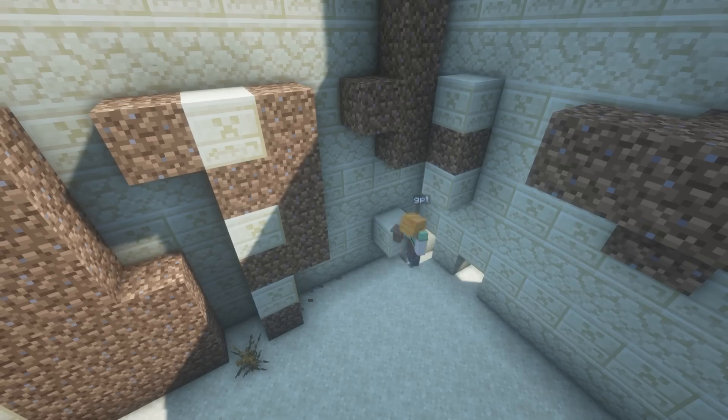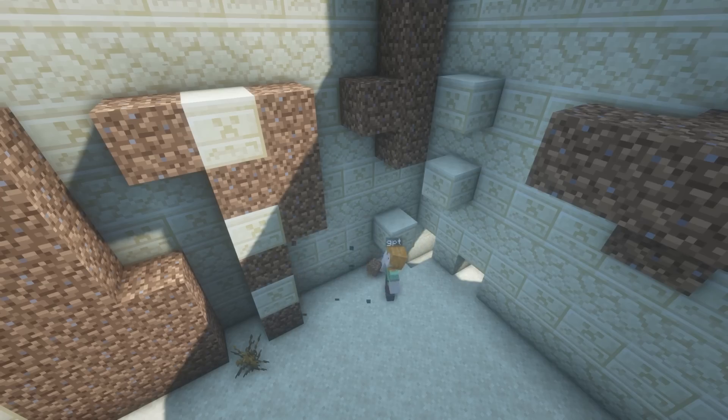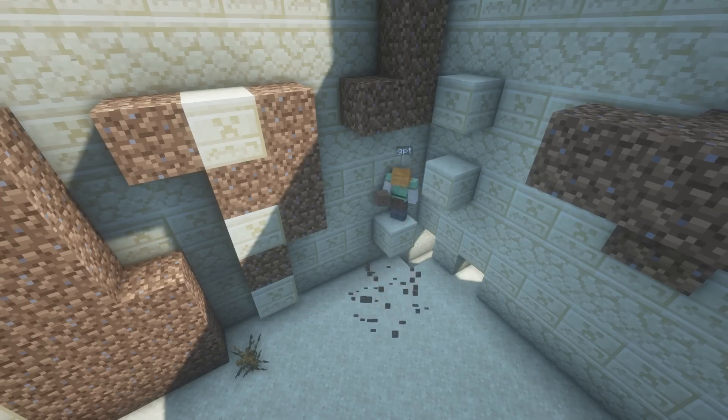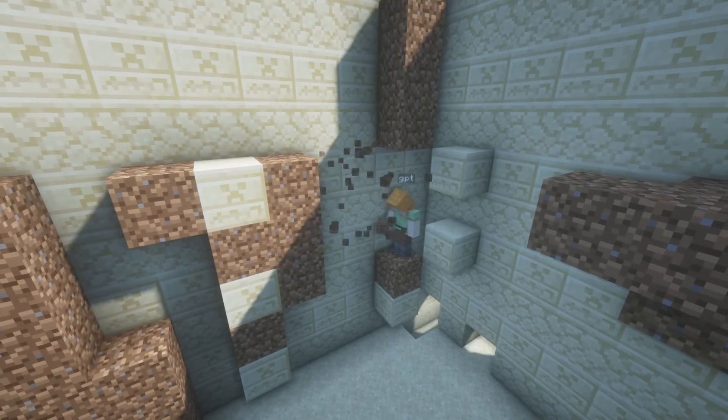Here's a question: how do you remove scaffolding that requires scaffolding to get to? Right now it builds up to each block, then removes what it just built, only to build it again for the next block. It's very inefficient, but it will eventually remove all dirt. While it's doing that, let's give Claude a shot.